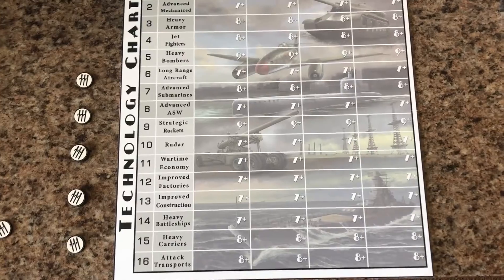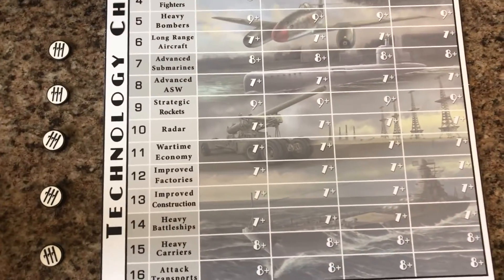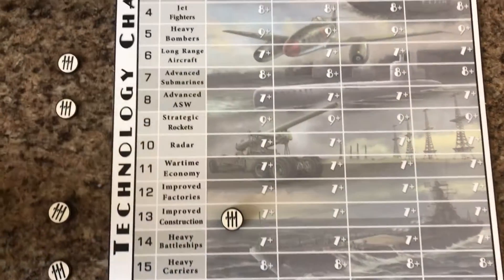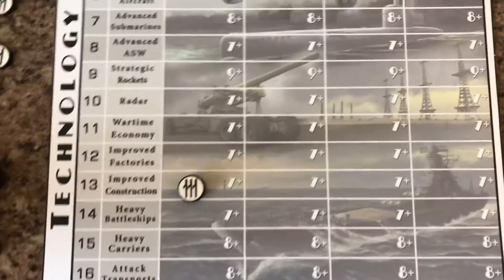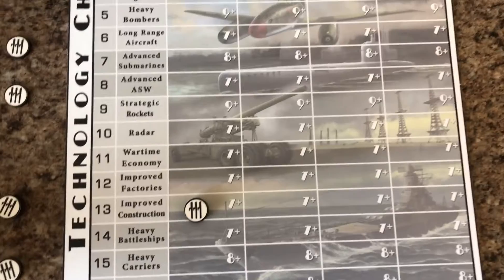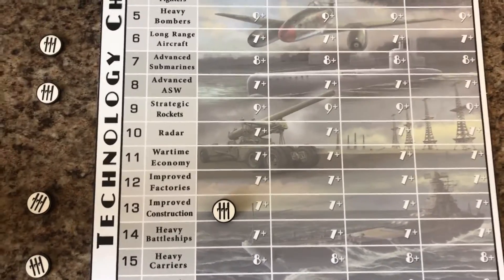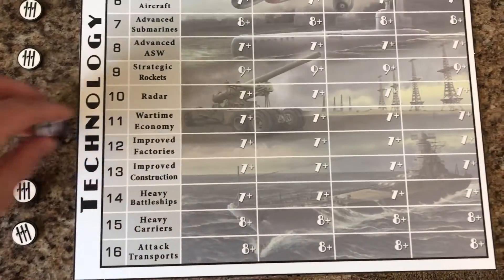Let's talk about some Italian tech. If you're going the battleships-and-turtle route, you definitely want Improved Construction 100% of the time. Wartime Economy doesn't help you because you're not going to be at war, and Improved Construction makes your ships cheaper and helps you get that edge on Great Britain in the battleship department. But we're not talking about that — we're talking about Italy going to war.